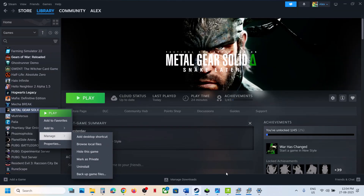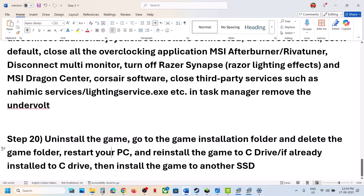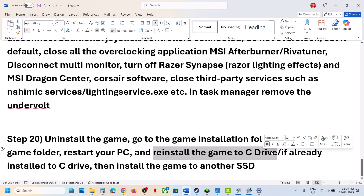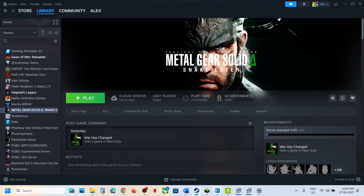The last tip is to uninstall and reinstall the game to a different drive. Right-click the game, select Manage, and uninstall. After uninstalling, go to the game installation folder and delete the remaining game folder. Restart your computer, then install the game to the C drive if it was on another drive, or try a different drive if it was already on C. One of the steps shown in this video should fix the problem. Thank you and please like and subscribe.